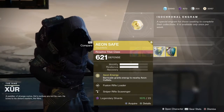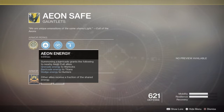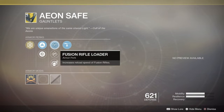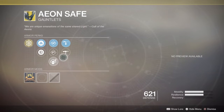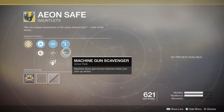For the Titan, we have the Aeon Safe for 23 Legendary Shards — which I believe almost everybody has. Summoning a barricade grants the following to nearby Aeon Cult allies: grenade energy to Warlocks, barricade energy to Titans, and dodge energy to Hunters. Other allies receive a fraction of the shared energy. You have increased mobility or increased resilience. You can have increased reload speed of fusion rifles or hand cannons, or causing damage with a melee attack reduces your grenade cooldown. We also have Sniper Rifle Scavenger and Machine Gun Scavenger.